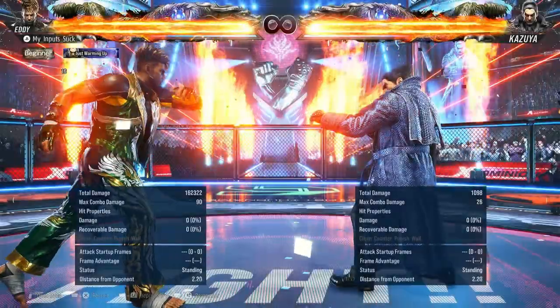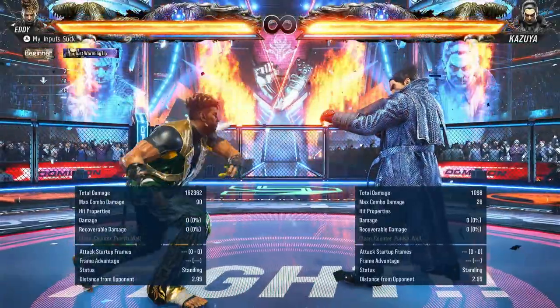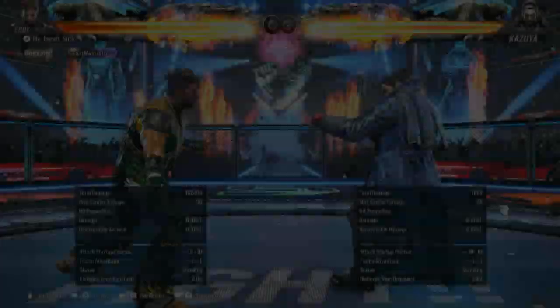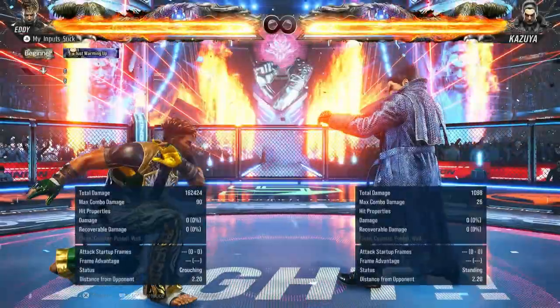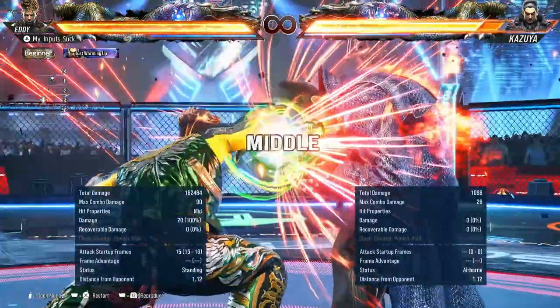Wild standing 3 is kind of slow — auto bounds on hit, but it's okay I guess, does have some reach to it. Wild standing 1-3 launches on normal hit. And wild standing 2 launches on hit as well. Pretty damn good moves overall.